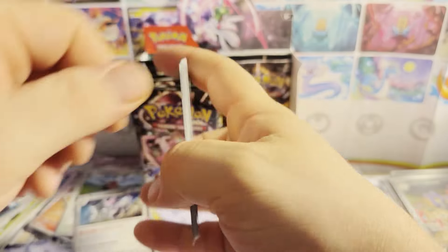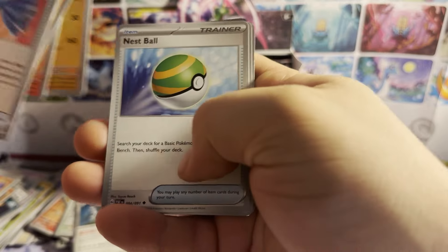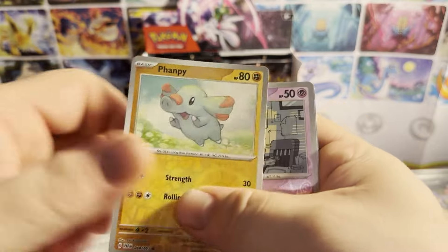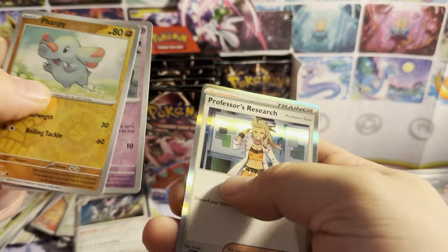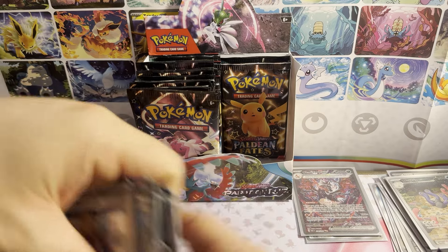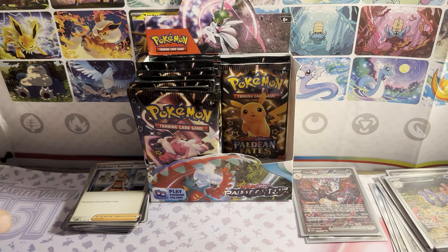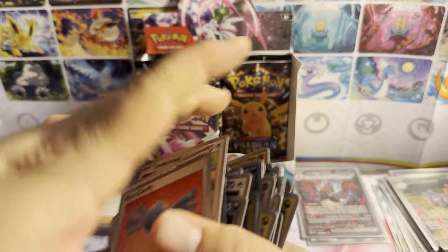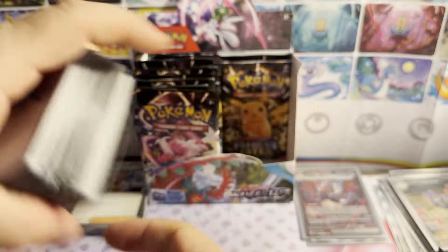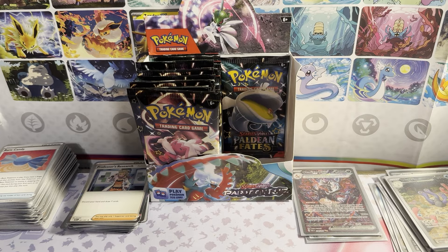Pack sixteen: Go Guard, dark energy — a lot of dark energies. Rare Candy, Tandem Mouse, Barboach, Numel, Donfin, Nest Ball, Grapploct reverse holo, Farigiraf reverse holo, Gimmighoul, and Professor's Research. Nothing in that one. My cards are starting to get a little out of hand, so I'm going to try to smooth them over before they make a mess. Downside of a booster box — you get a lot of cards to sift through later.